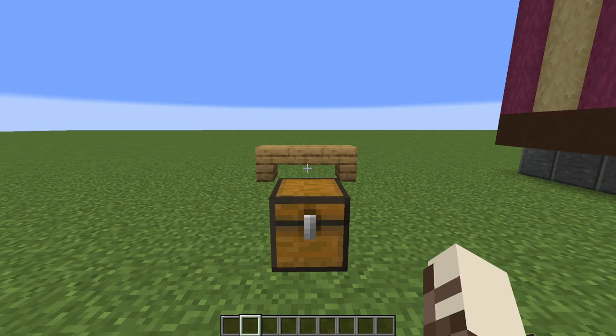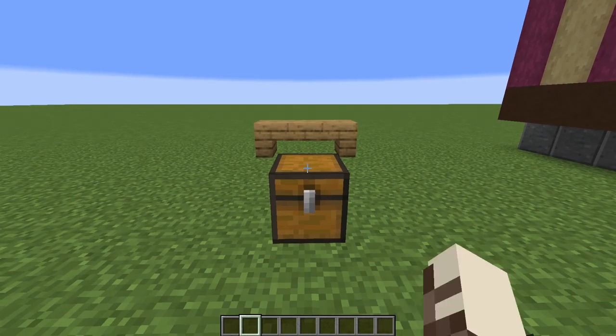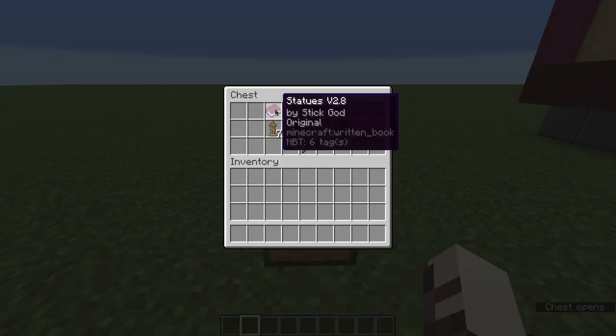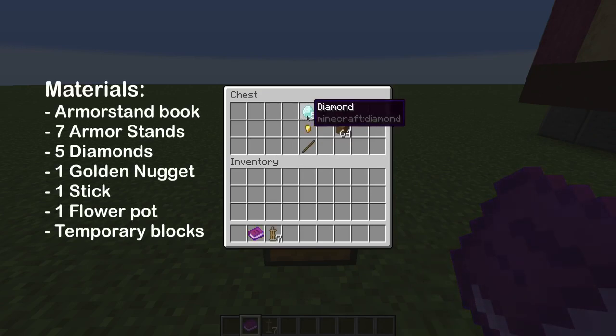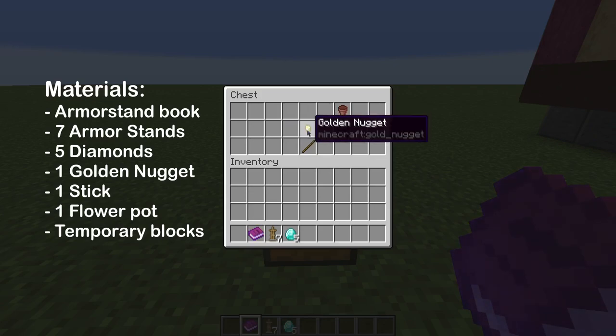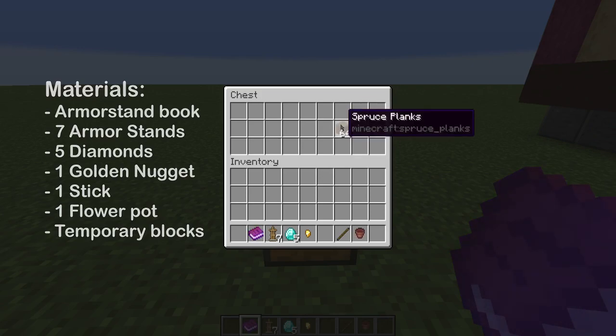You can also just skim through my video to check out the tips which will be used throughout this tutorial. For this creation, you're going to need: the armor stand book, seven armor stands, five diamonds, one golden nugget, one stick, a flower pot, and some temporary blocks.